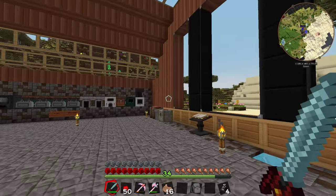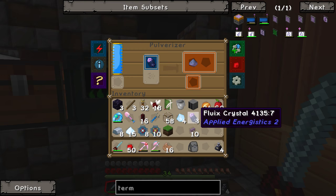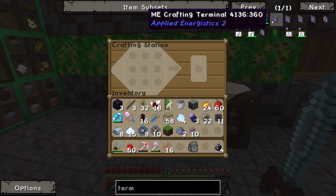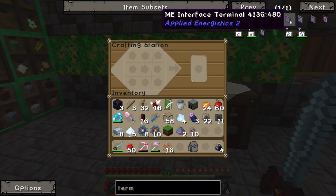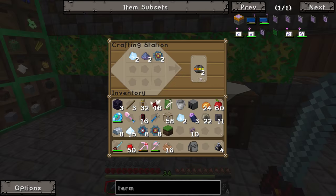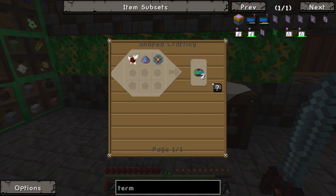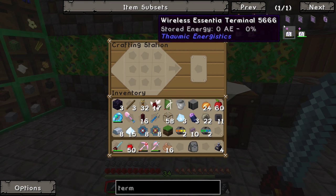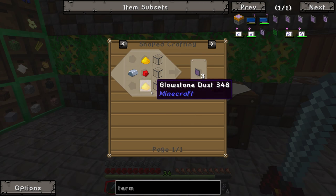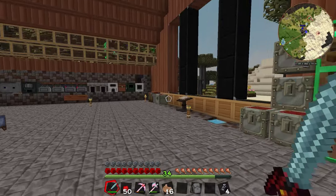We're going to have to grind one of those guys down for fluix dust - that gives us one. We're going to need at least a couple of those, we'll just do two for now because we don't have very many. ME terminal - there we go. We can make one of those like so, and then we should be able to whip up this guy here. We need a couple bits of glowstone, redstone, and iron - ah, glowstone could be a bit of a trick.